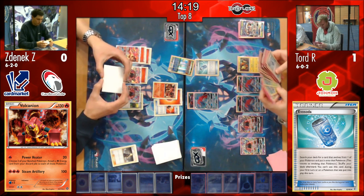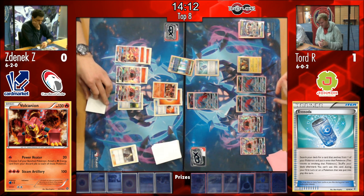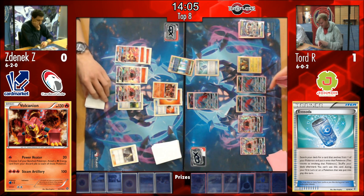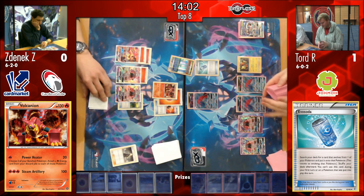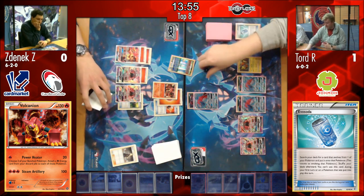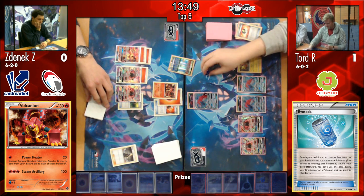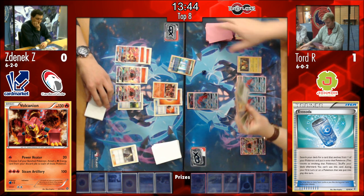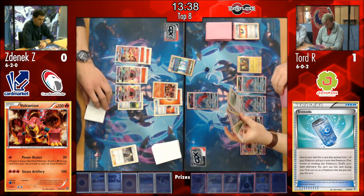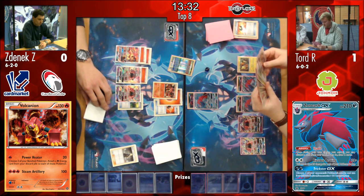That's another really nice way to get those Zoroarks on field and keep them at that high 210 HP rather than the easier to hit 180. And Tord hits into the Wimpod and the Field Blower off that trade. The Wimpod again could be his final win condition here, but definitely not wanting to put it down too early in the game - also his bench is full. Here we go with the DCE - it depends on whether Tord here is going to attach it to the Zoroark or try to find a way to retreat. He is attaching the Double Colorless Energy to the active Zoroark, and I'm not really sure if he really wants to KO this Volcanion. But as you mentioned before, Zenyak has an Acerola in hand.